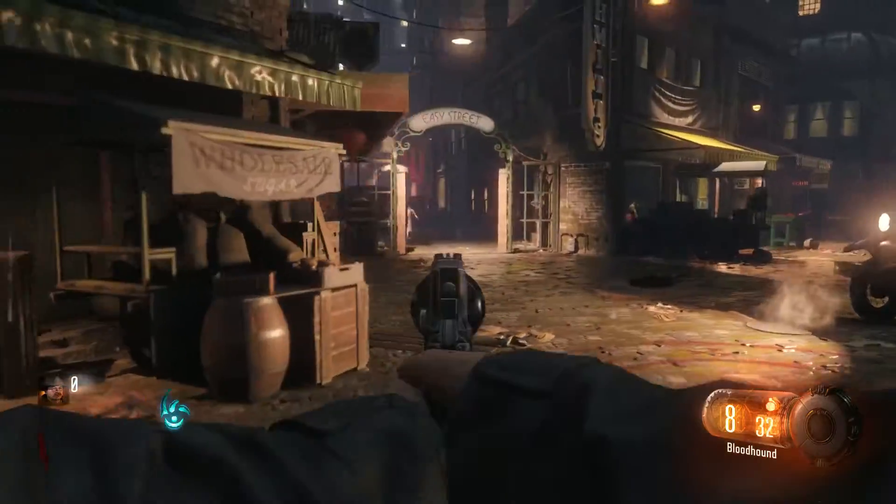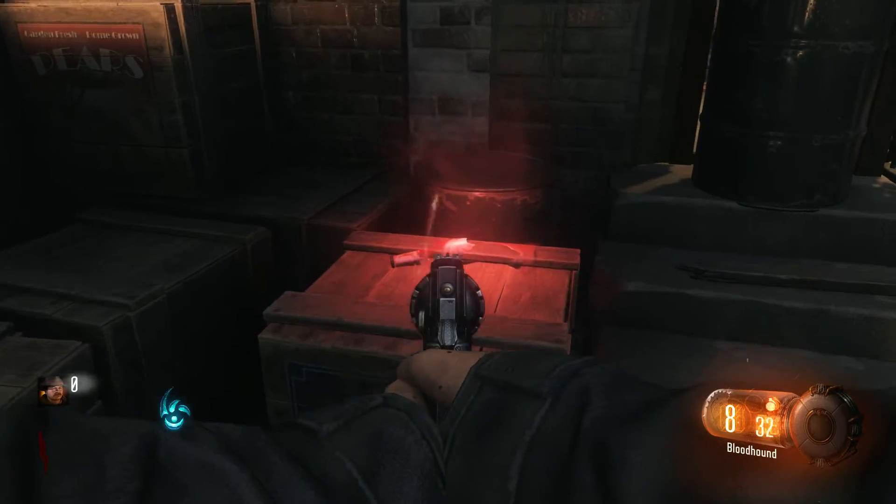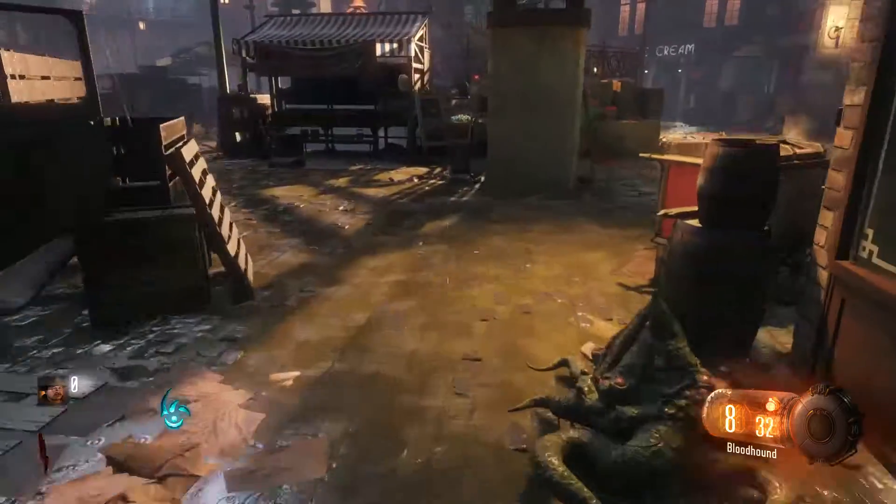When you're spawning, you're spawning over here, just by the gate. And if you want to get juggernaut, you come to this broken juggernaut bottle over here.